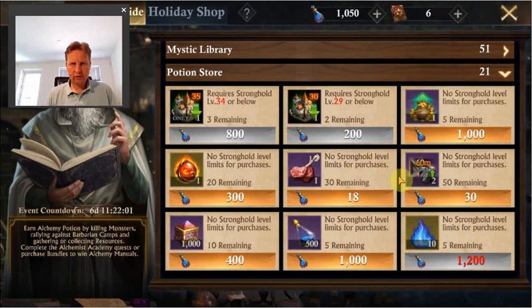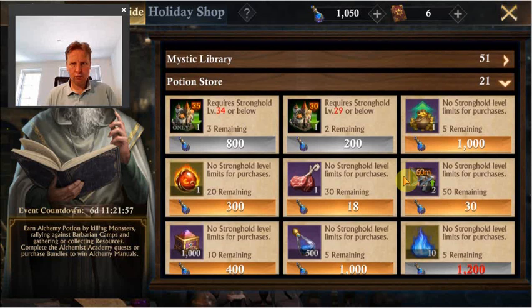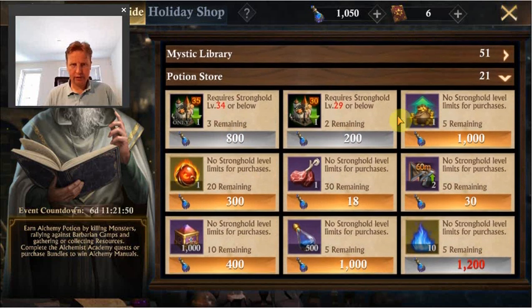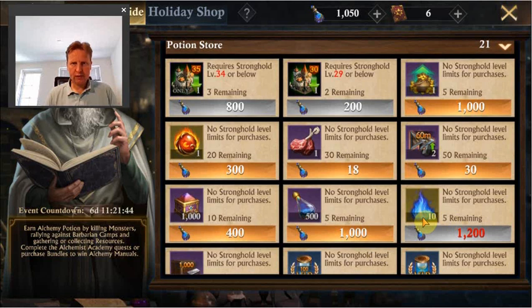For the free shop, where you get the credits from gathering, harvesting resources, monsters, and barbarians — nothing has changed to my knowledge. Almost nothing ever changes here. So my focus is normally also here to get the dragon flame orbs and to get the eternal flames, and for the rest get some enchanted mist and lake gravel if I have more shop credits.